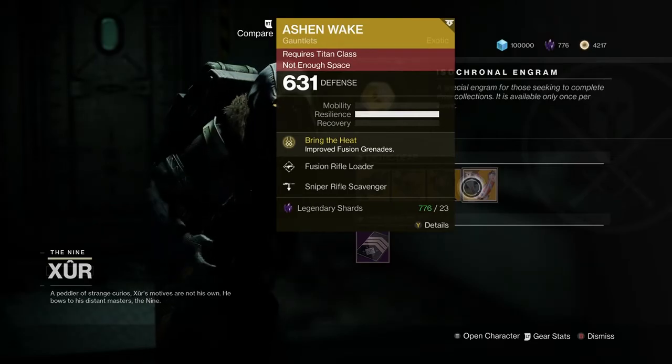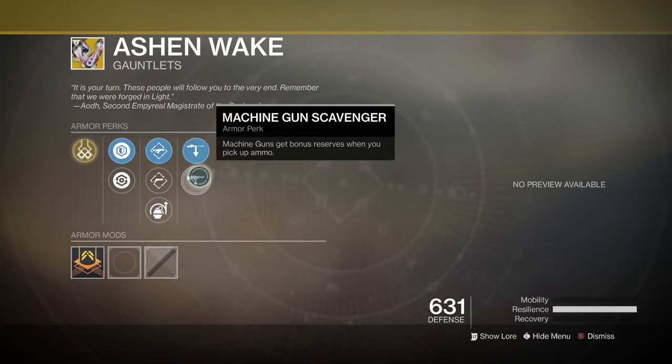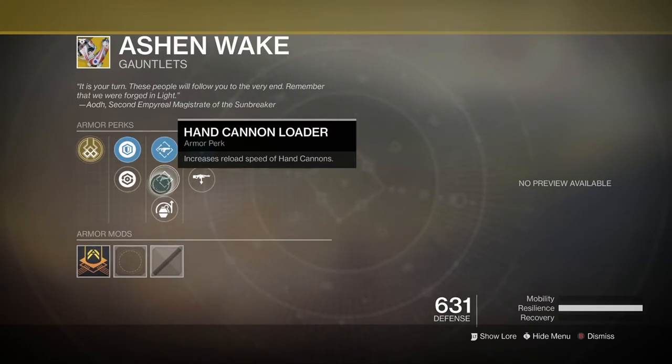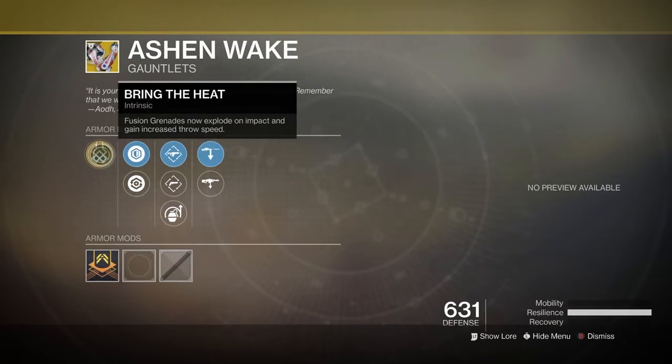And we got the Ashen Wake Gauntlets for the Titan, coming with Sniper Rifle Scavenger, Machine Gun Scavenger, Fusion Rifle Loader, Hand Cannon Loader, Impact Induction, Plasteel Reinforcement Mod, Restorative Mod, and for the main perk — Bring the Heat: Fusion Grenades now explode on impact and gain increased throw speed.